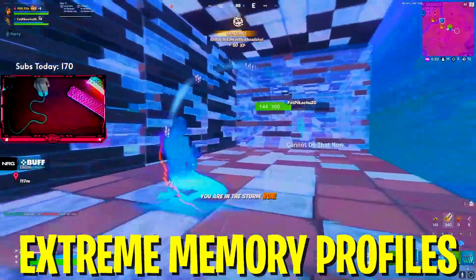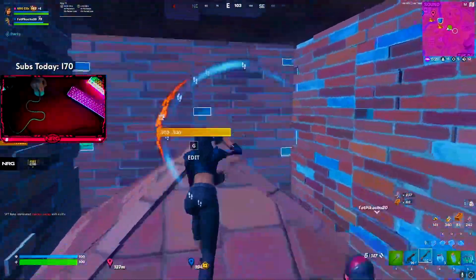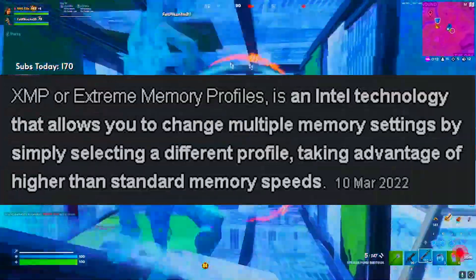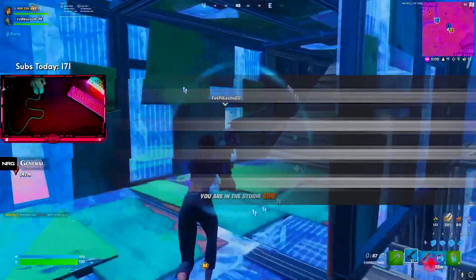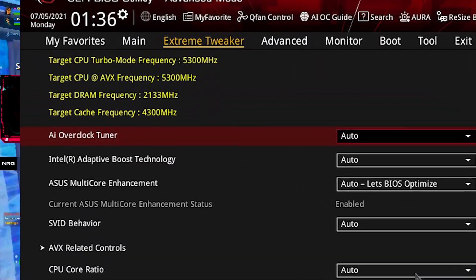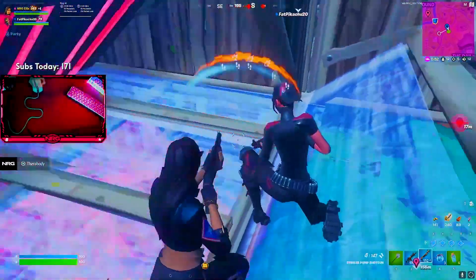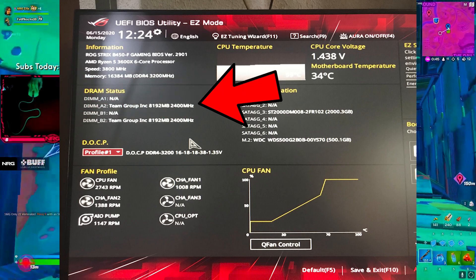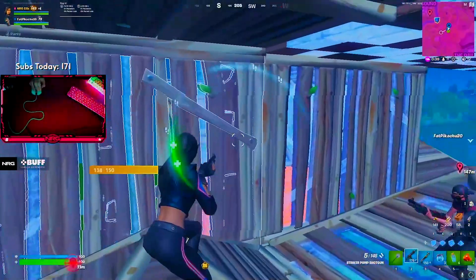Some of you may have already heard of XMP — extreme memory profiles. So many people ask me: what is it and how can I enable it to get more FPS in Fortnite? XMP profiles automatically set your system RAM to higher frequencies. If you enable an XMP profile, it's automatically going to set your RAM to higher frequencies. For me personally, I'm running 3733 MHz RAM, but mine was defaulting to 2133 MHz — way less than its potential. Especially on Ryzen CPUs, this can make a huge difference in FPS.